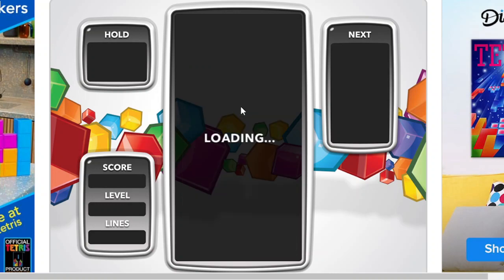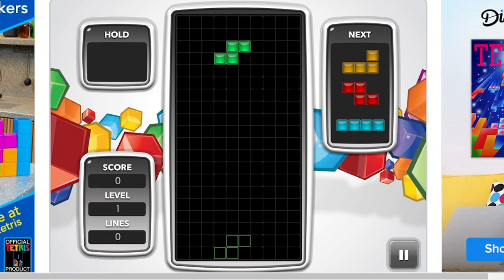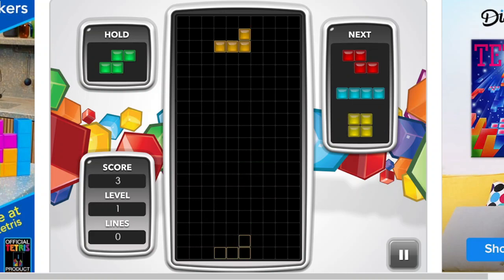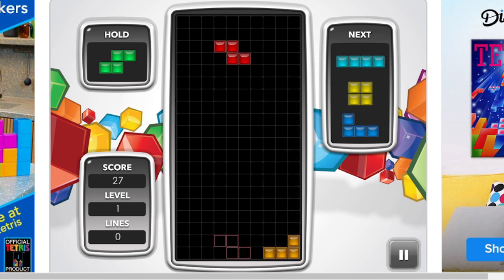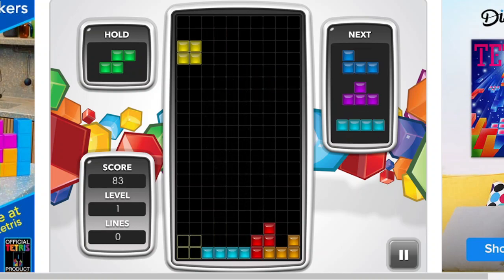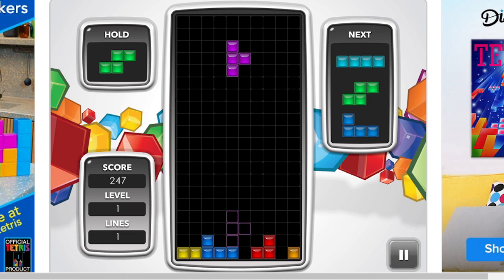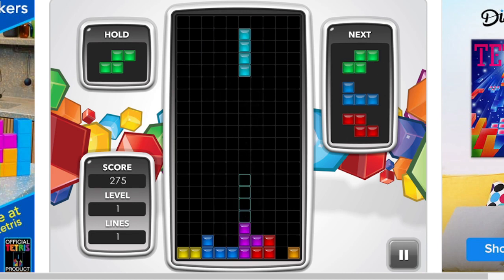So without any further ado, let's get on with it. The arrow keys - you can turn the block with the up arrow. C to hold, the C key. Space bar to drop, that's hard drop. I'll just do what I can, as I always do really. Keep it real - I don't believe in editing stuff, so we'll try and get it right the first time.